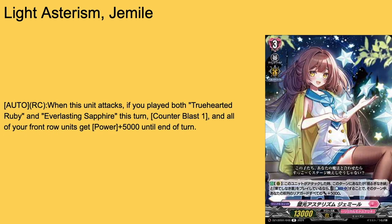Then we have Light Asterism Jemal — grade 3, 15k base. Auto rearguard when it attacks into anything: if you play both True Heart of Ruby and Everlasting Sapphire this turn, carry on plus one to your entire front row's power. I was about to say this is bad, and then I completely remembered that the newer order counts as both of those — so being able to swing for 18k while also giving plus 5 to the front row is all around pretty solid. I do like Jemal a lot, though the deck feels a little clunky. I'll say Jemal's a nice 3-of tech.